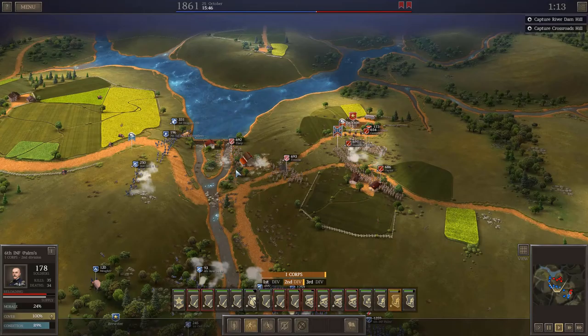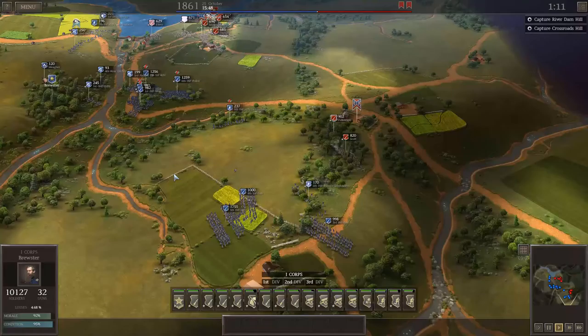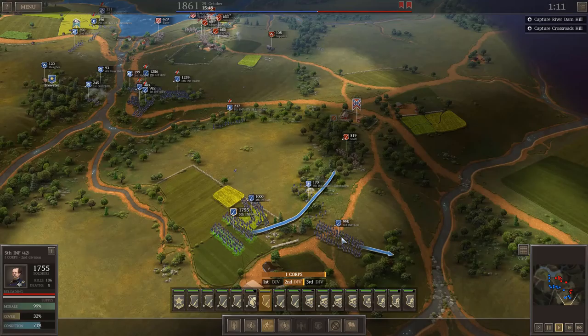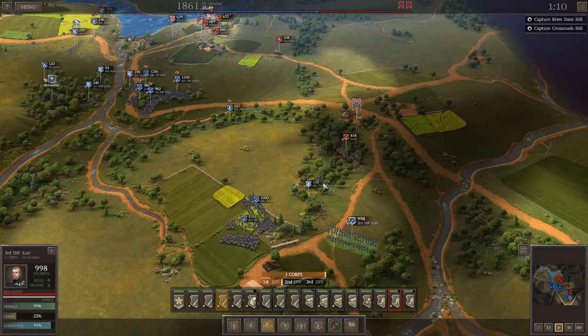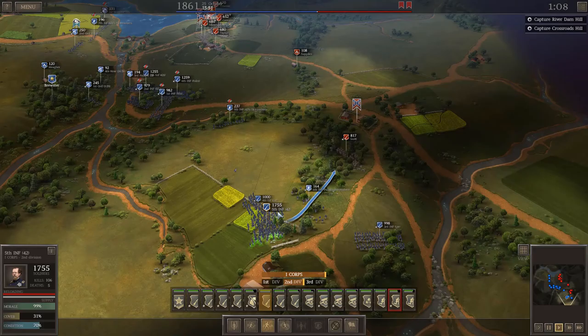I attempt an abortive push out of the woods and decide that's not something I want to do after all - it would have been suicidal. The push down the right is much more interesting. I've sent Fifth Infantry and then Fourth and Third - Fifth Infantry is a larger musket unit, Fourth and Third both have Lorenzas and are my smaller thousand-man brigades.